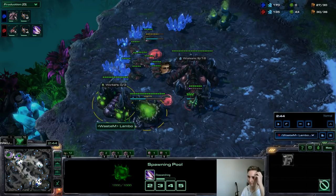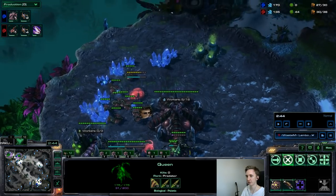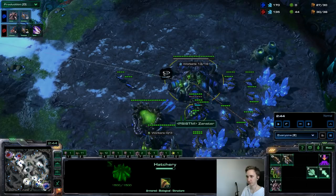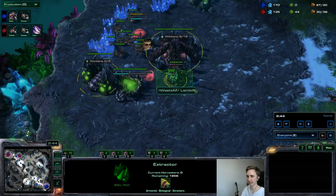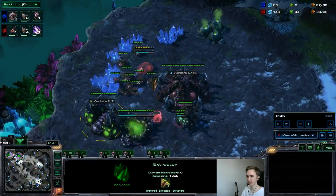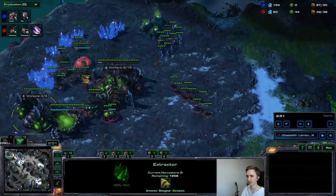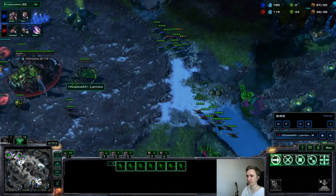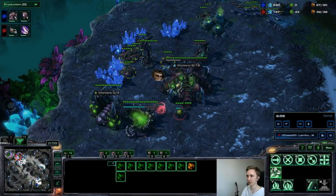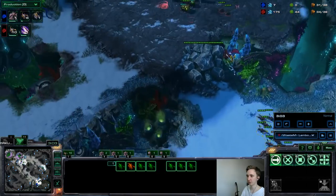The pool positioning matters: one building grid to the left so the queen has a good position to block zerglings from entering the mineral line. Always take the gas closer to your larva. The spine is for when those zerglings enter my main base — it'll be done just in time. I chase with my zerglings and if he takes the fight against them I pull all my drones from the main base to win.